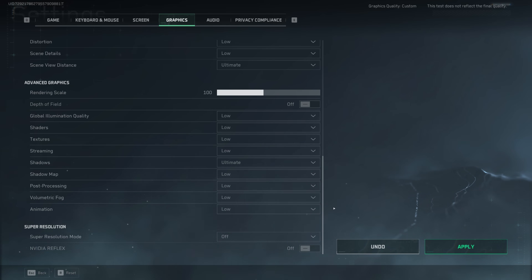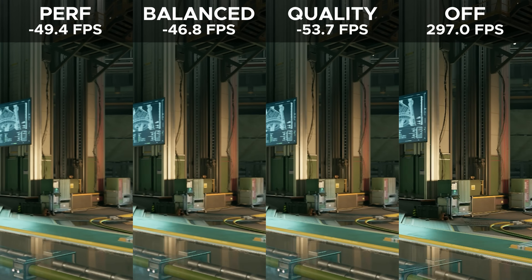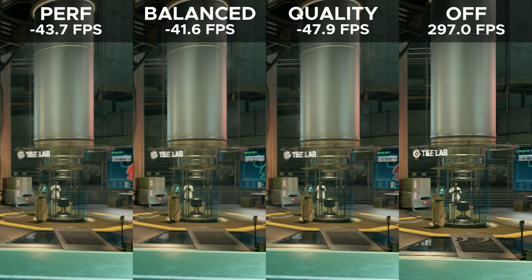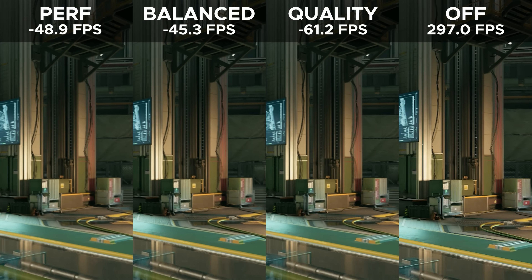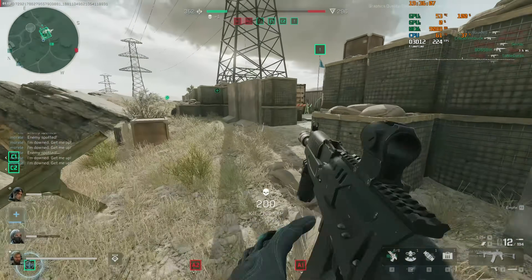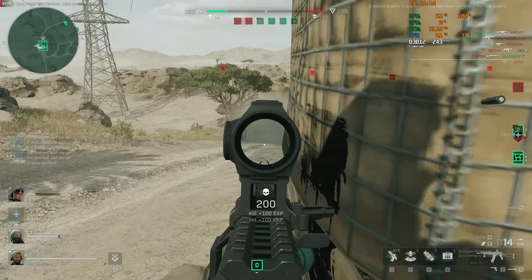Coming to the super resolution section, which is generally here to help gain more FPS by running the game at a lower resolution — unfortunately, every single implementation is currently broken. So instead of boosting performance, you're actually losing out on a lot of FPS. This applies to AMD FidelityFX Super Resolution 2.0, Temporal Super Resolution, Intel XeSS — which shows horrendous performance and visual fidelity — and similarly abysmal numbers with DLSS. Do not use super resolution in Delta Force as of this moment. As for Nvidia Reflex, I recommend leaving it off because Delta Force hasn't implemented the latest standard and drivers may not yet fully support it.